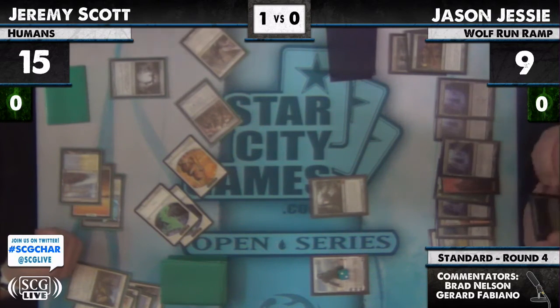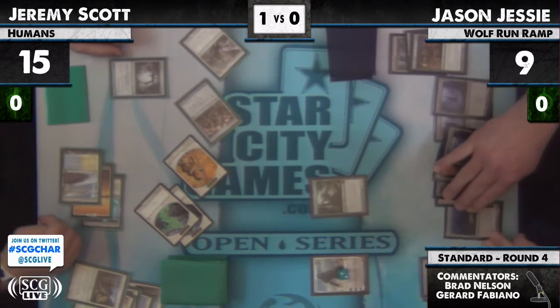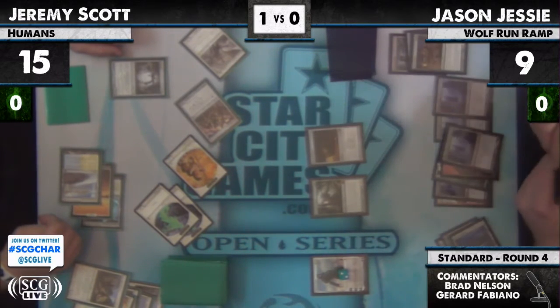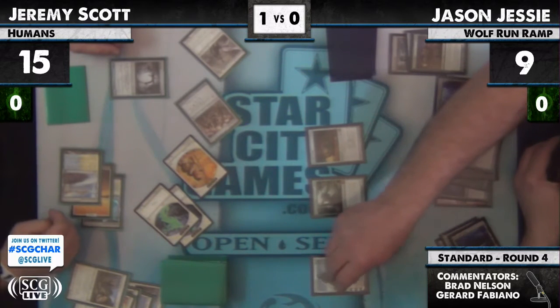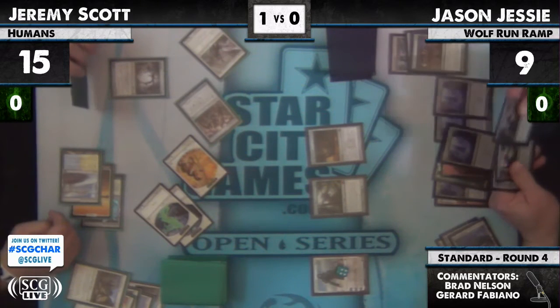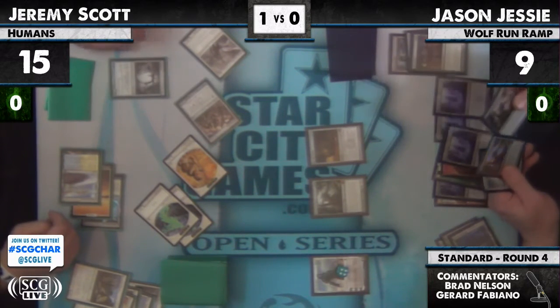What does he have? He has the ability to trample for seven, so he can attack for a total of 19 trample damage this turn. But Jeremy has the Spellskite, so he can't. So now it's not like Jeremy's going to win, but he's looking. He has a Ratchet Bomb. I didn't like that Acidic Slime block at all. What's Gideon gonna do? Force everything to attack again — Gideon ticks up. He's got multiple Primeval Titans in hand.